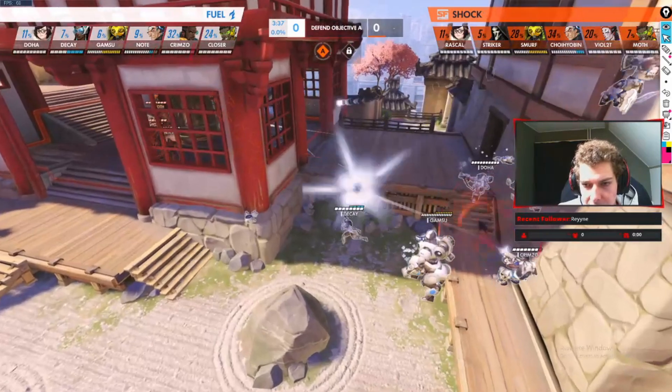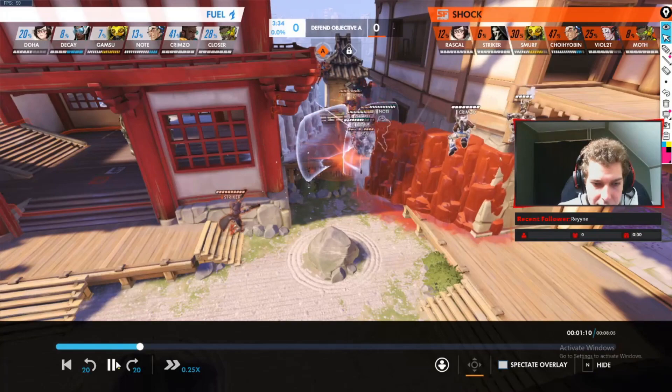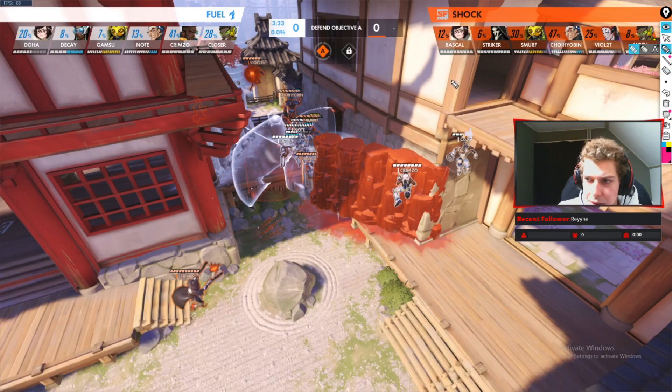The Shock rush in — this is kind of what you want to do against Symmetra. You don't want to give her time to farm and get her beam up. She farms very quickly, and especially when she gets to shoot a shield or a Mei wall, she farms for free. So you want to rush in before she can charge her beam, before she can set up all her turrets, before she gets that critical mass of shield break. The Shock wait until Smurf pulls again and they speed boost in.